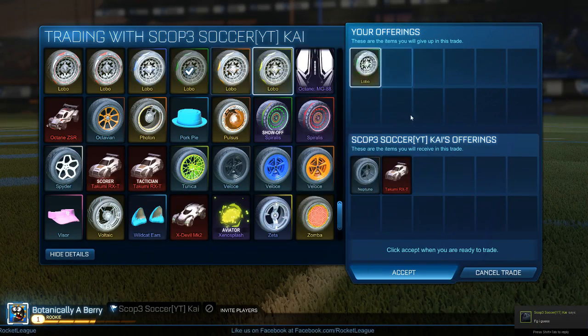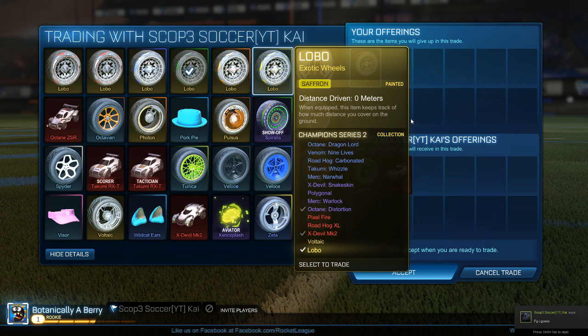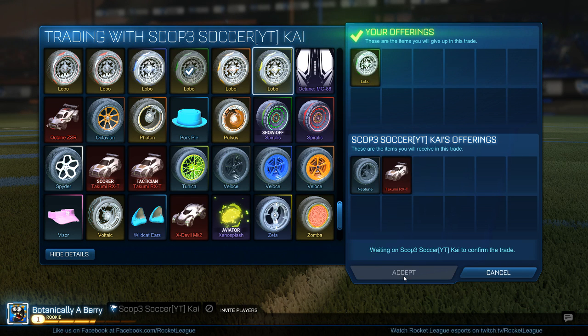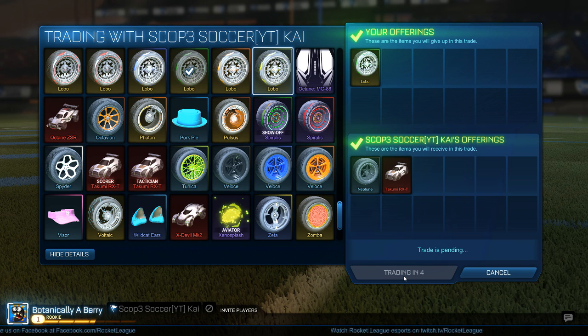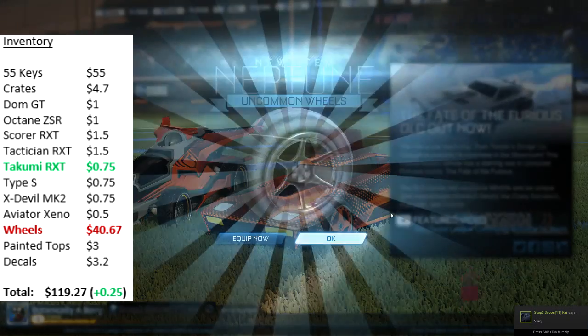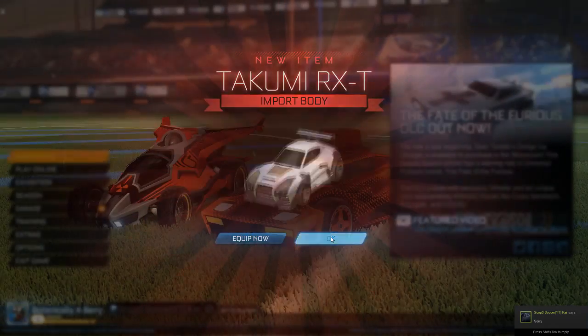For the next trade a guy was interested in one of my painted Logo wheels. He showed me all his items and eventually we settled on a deal: my forest green Logo wheels for his Black Neptunes and a Takumi RXT. I'd say the Black Neptunes are worth about 1.5 keys but I'm going to try to get 2 for them, and the Takumi RXT we know is about 0.75 but I'm going to try to get 1 key for it.